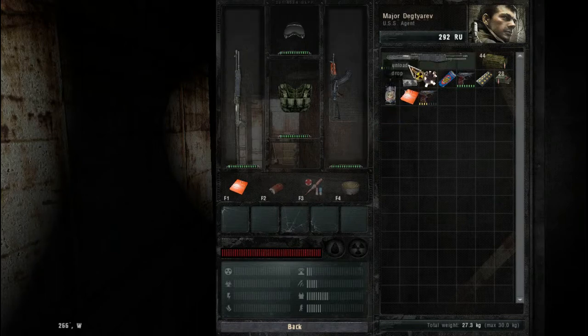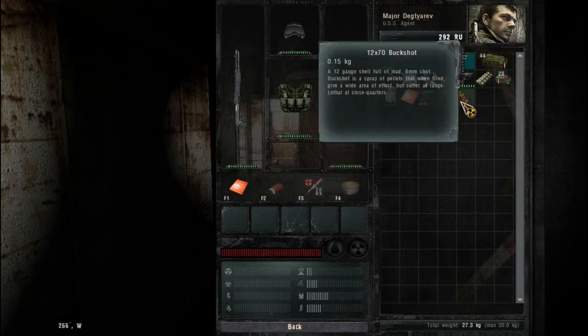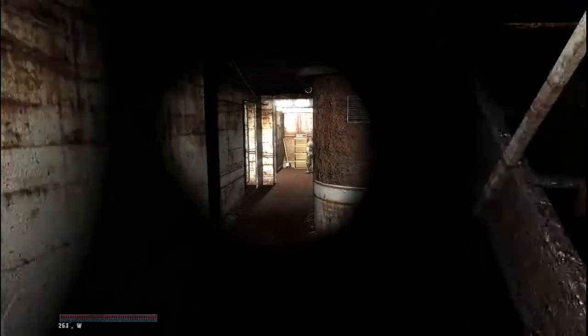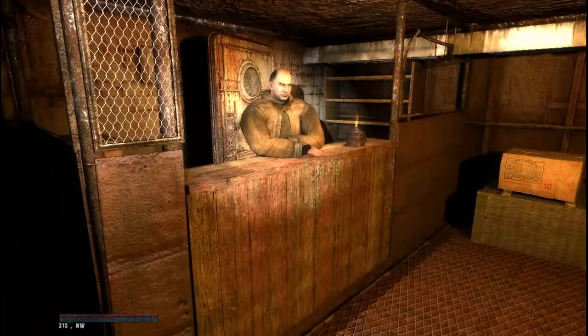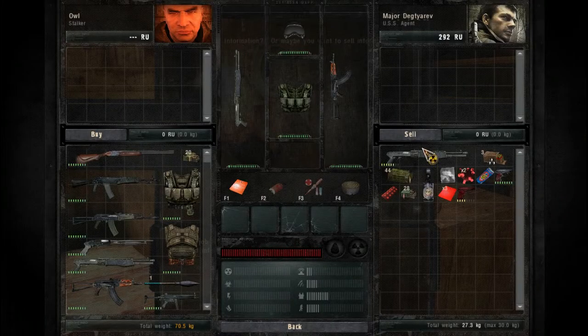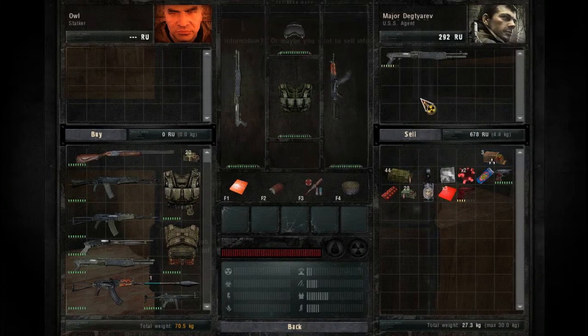We've just picked up another identical shotgun and we might save that ammunition for later. But first let's sell that shotgun — awesome, 678 rubles.